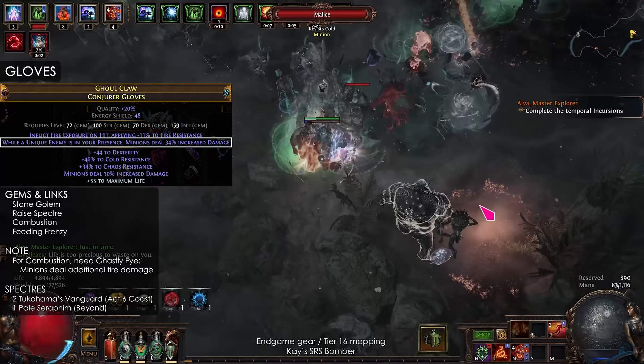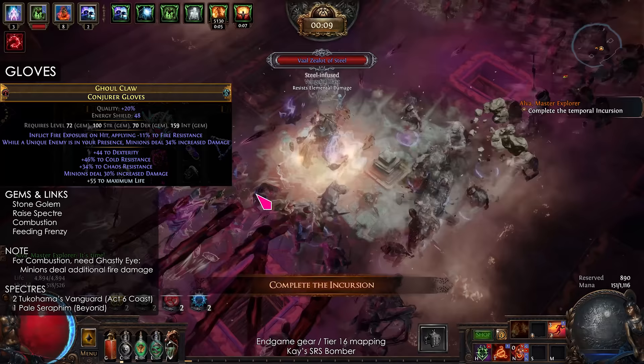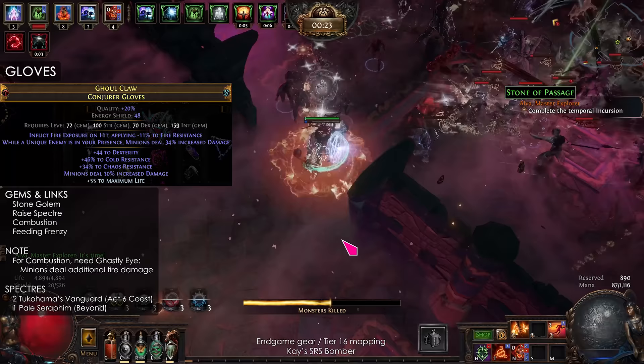For the gloves, the most useful influence mod is Increased Minion Damage, and you can craft minion damage with an Essence of Fear. The gems are Stone Golem, Raise Spectre, Combustion, and Feeding Frenzy.